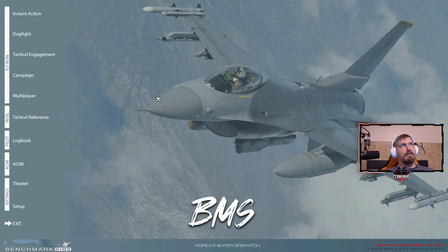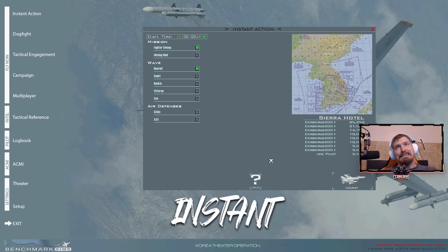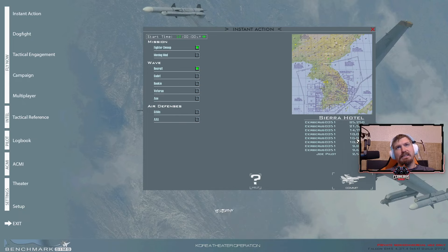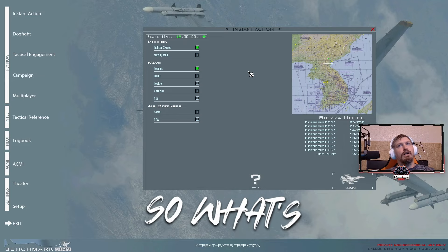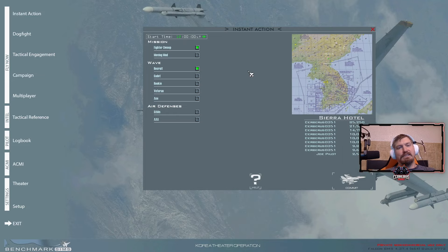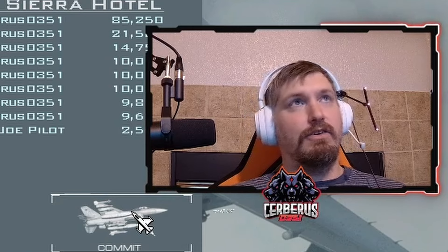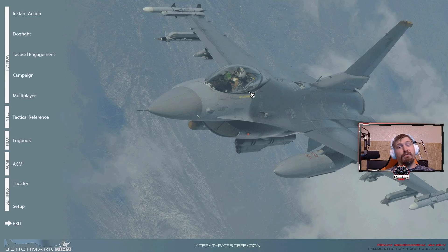What are the different options in Falcon BMS? First you have the instant action tab — super cool. All you're doing in instant action is chasing a score. You can slide between fighter sweep and moving mud. Fighter sweep is an endless wave of fighters you get to take out, and you can set their difficulty and decide whether you want to dodge SAMs and AAA along the way. When you're ready to fly, you hit commit and you end up in the jet. It's a perfect mode if all you have is 10 or 15 minutes.